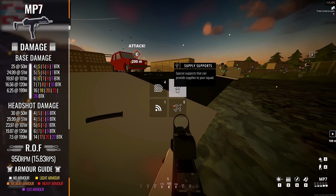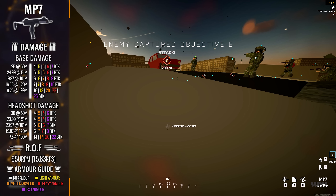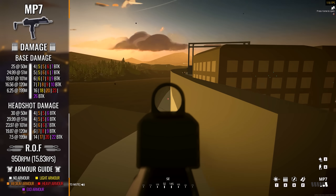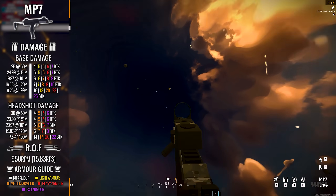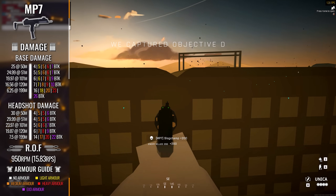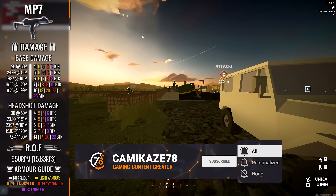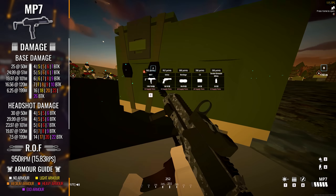Let's kick things off with the damage profile. The MP7 is rocking a maximum damage of 25 per shot out to 51 meters, dropping to a minimum damage of a puny 6.25 at 199 meters. We are talking about a submachine gun here, which implies close quarters dominance, and that is where the MP7 definitely comes through, rocking a very healthy four shot kill against unarmored targets out to that 51 meter range. Unfortunately, that four shot kill doesn't hold up as soon as any kind of armor is thrown into the equation, dropping to a five shot kill even against light and medium armors.